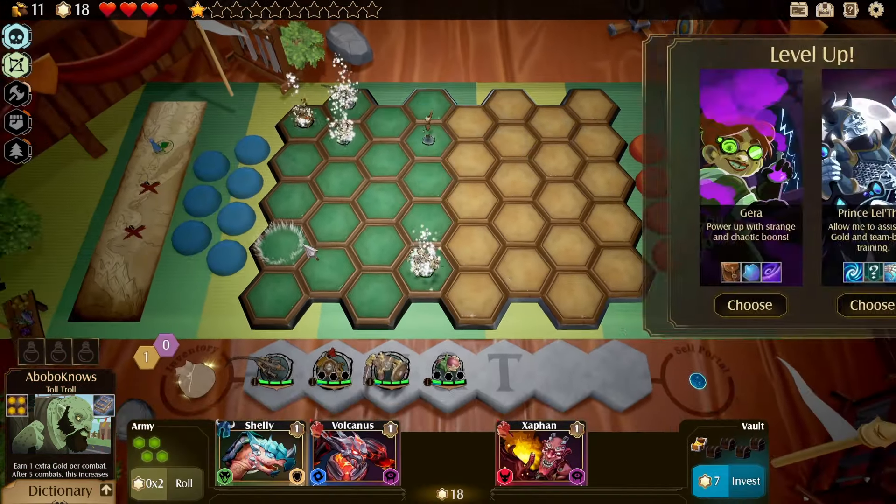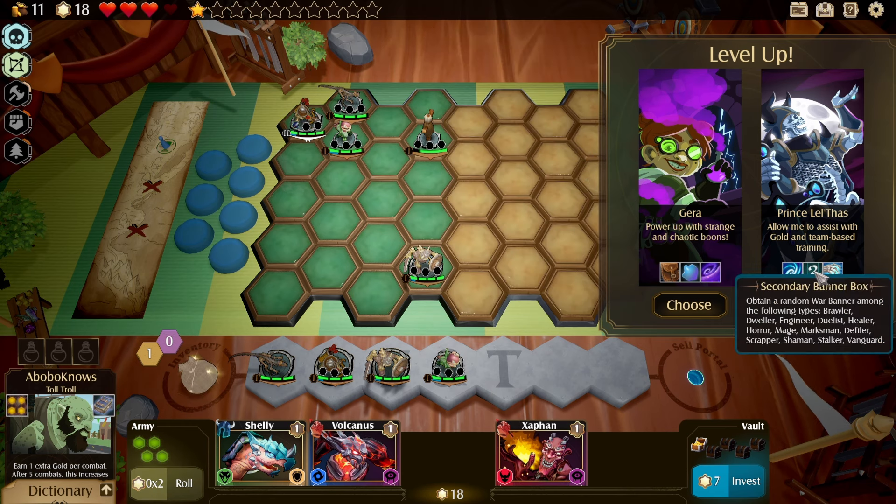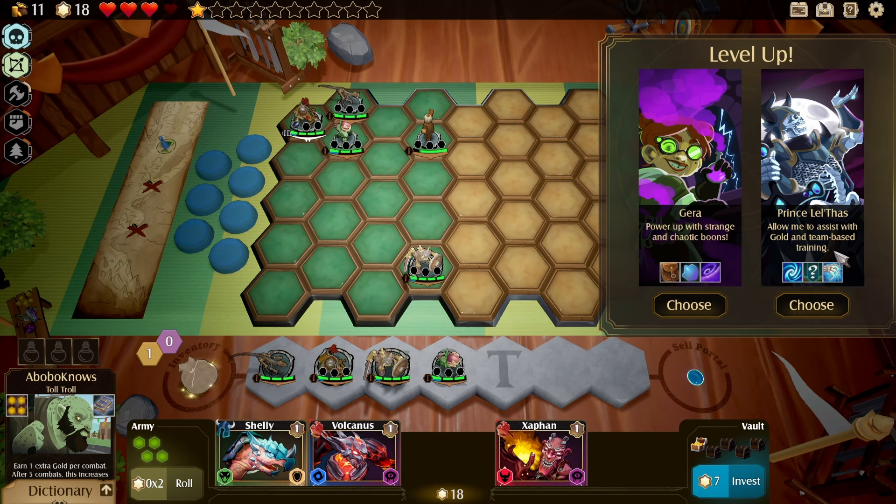We get a slew of star tokens and a level up. So what do we have? Free rerolls. Book of Banishments. Chops can sell up to two more. Fighter archetype gains 20% attack damage. Crosby is considered a magic archetype. Secondary banner box. Necromancy — getting a tier 1 copy of the first enemy unit that dies each combat. Good way to farm some star tokens for sure.